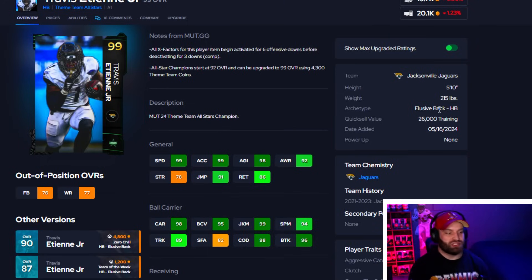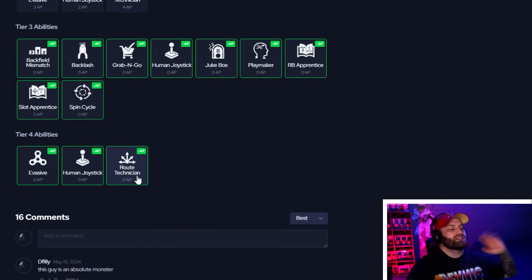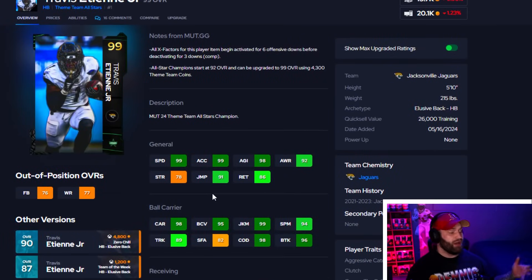Number 7 is Travis ETN, probably the best theme team all-star running back in the game not including LTDs. There are good options like Nick Chubb, Naji, and Kamara, but they all max out at 98 speed and get similar abilities, so I'm going with the one naturally at 99 speed. ETN has basically the exact same build as Kamara — 99 speed, amazing carrying, and good route running. He doesn't get Tank like Kamara, but you can go with Route Tech or Human Joystick. He's a super slept-on card and definitely a beast.